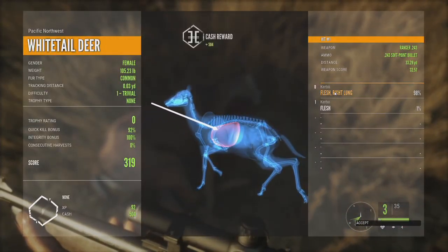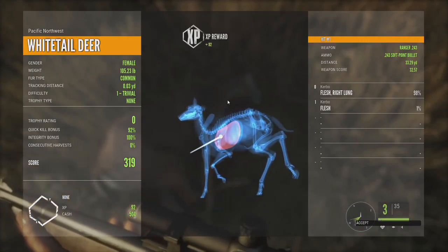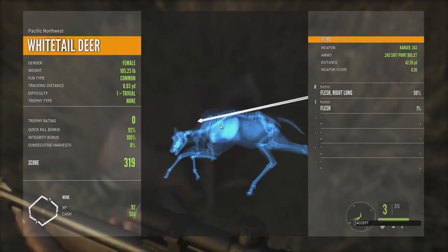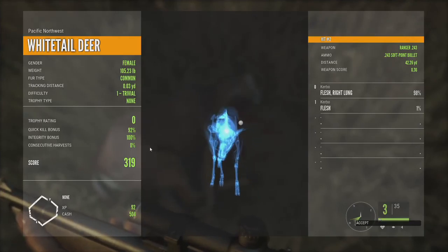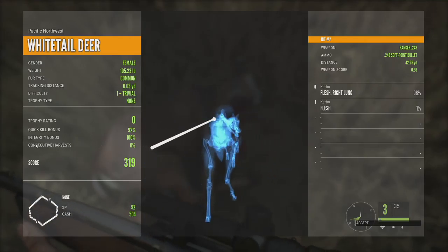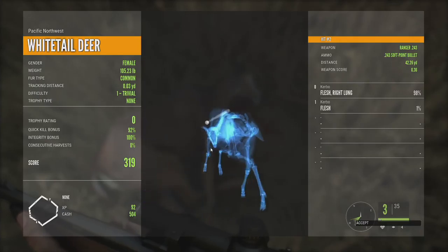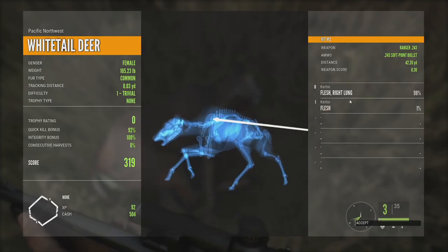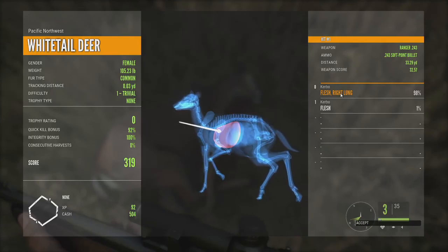This is kind of cool — it shows you exactly where you hit, and you can rotate the model around. I got her in the right lung. The second shot even shows the pose of their body. That third shot I barely caught her — so that probably didn't even count, just 1%. I basically missed that shot as she was running away, just barely caught her in the skin. Pretty cool — this shot was 98%.